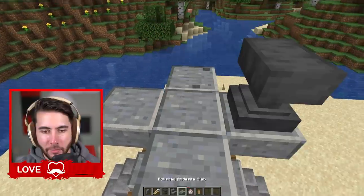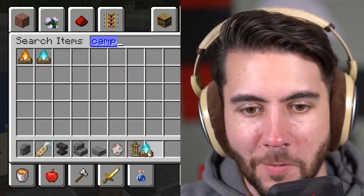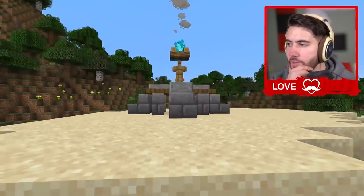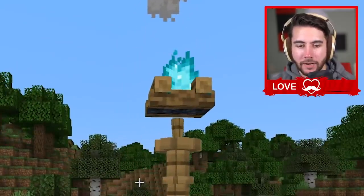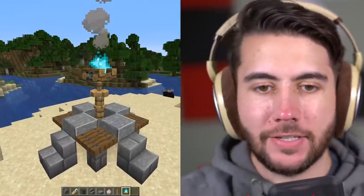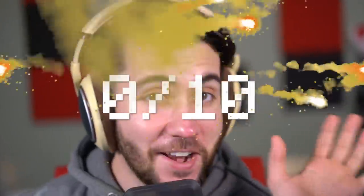We're committing to this one all the way. You can only turn armor stands upside down on bedrock. Ours might turn out okay after all because we're gonna make ours blue. So this is how ours turned out — it's just a little different because we don't have the correct armor stand look. Don't do this one on Java. Zero out of ten on Java.